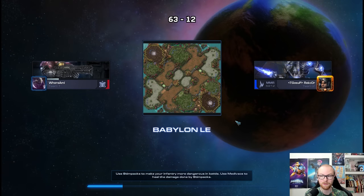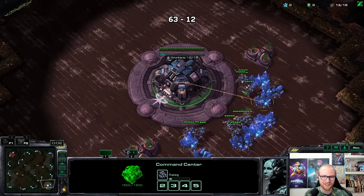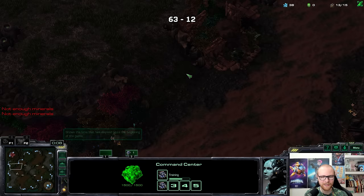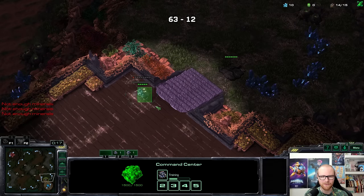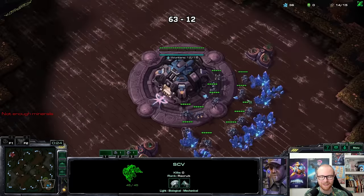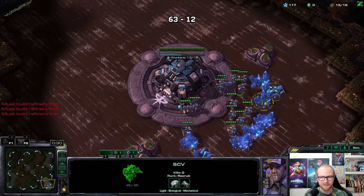Game number two is against a 5.9K Protoss — that's probably like rank 10 to 15. That's a very big difference from the last game; I didn't even know I could get someone that high MMR already. We're playing on the map with a ramp this time, so the cyclone strategy might already be a little bit worse. I do think this is Rocker's account — Rocker is a cannon rusher, so there's a really good chance we're going to get cannon rushed.